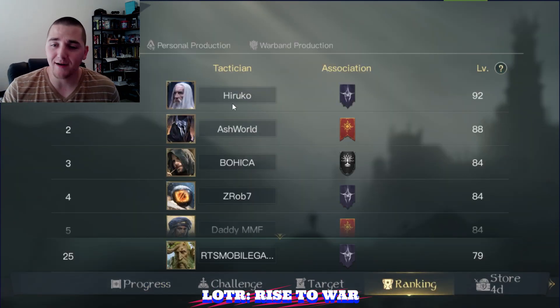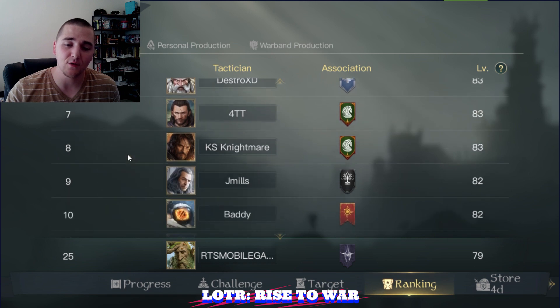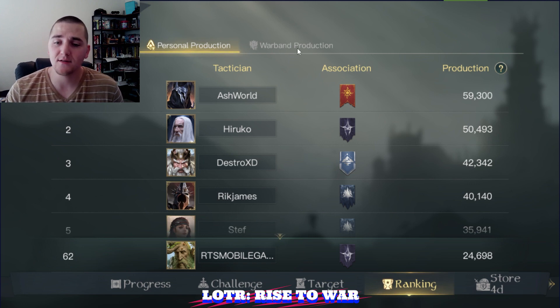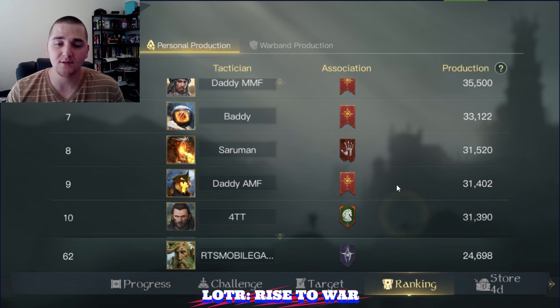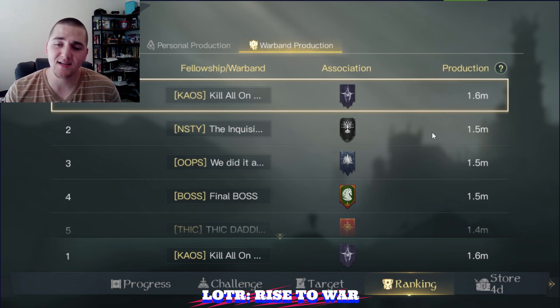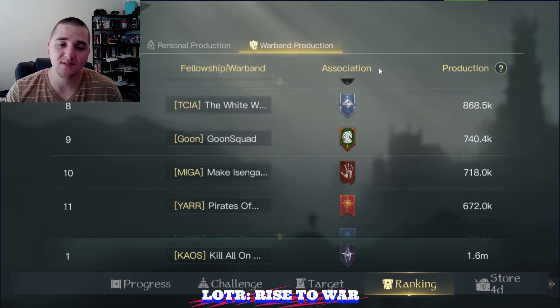Overall map ranking — let's take a look at ring level. Hiruko is just dominating everybody, this guy is a freaking machine. Looking at the top 10, I'm only rank 25 at level 79. He's 13-14 levels higher than me. Personal production: Ashworld has taken the lead with the Variog faction. Hiruko is now in second place as we dig deeper into war with Jay Mills's group. Warband production: Chaos is rank one at 1.6, everyone else is pretty close — the whole top five are basically at the same level, then it drops into the sevens, eights, and sixes further down.